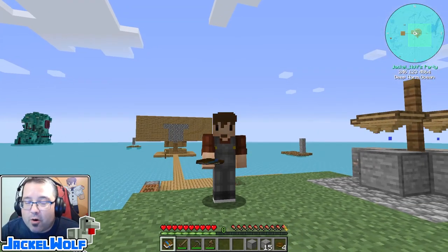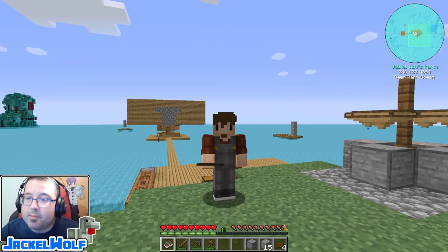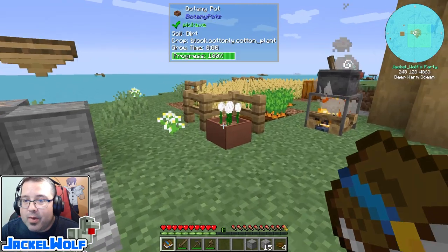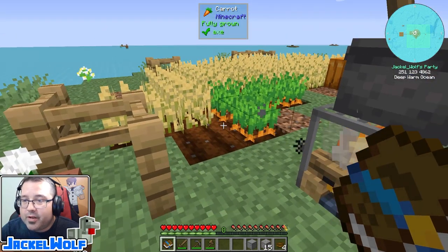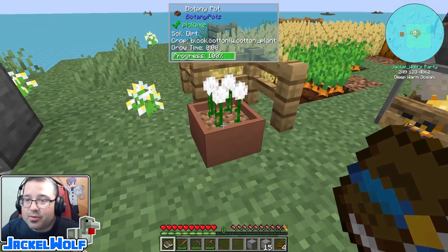We got the rotten flesh from our mob farm - it is a very slow process, not a very efficient farm yet, but we will be upgrading that in the future. As for the string, we got that by running cotton seeds through a botany pot. We could have grown them in our farm as well, but the botany pot is just an easier and quicker way of getting that resource.